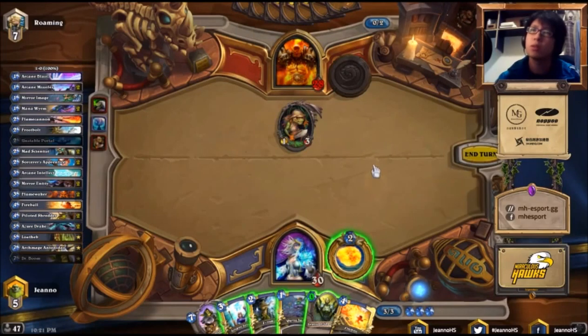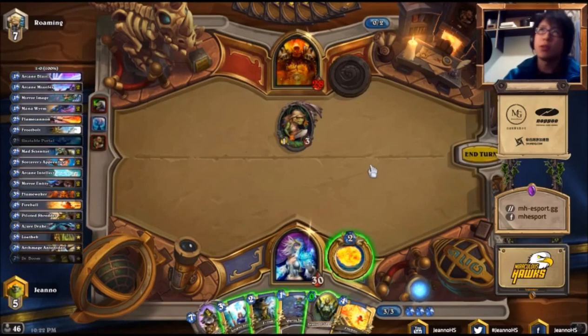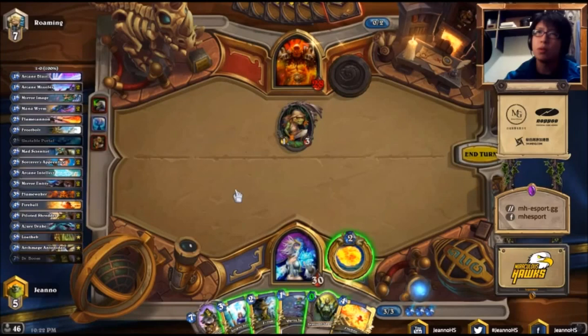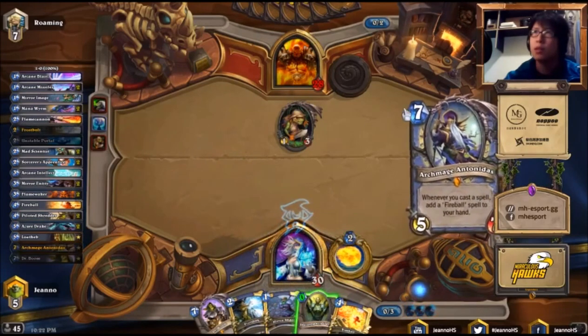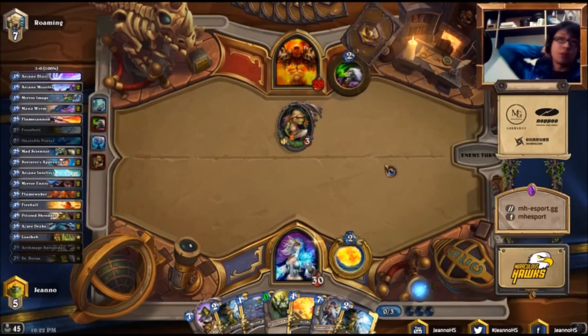Here we can probably play Mirror Image and then Frostbolt on Finley. But I think it's not so good to do so, because it only establishes a 1/3 and a 3/2. Those 0/2s don't apply much pressure to this Warrior. So maybe we just go ahead and draw with Arcane Intellect and play Arcane Intellect.